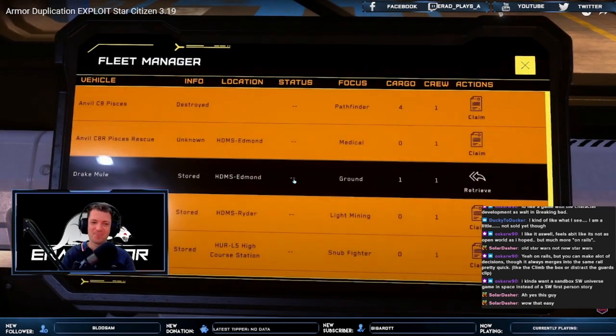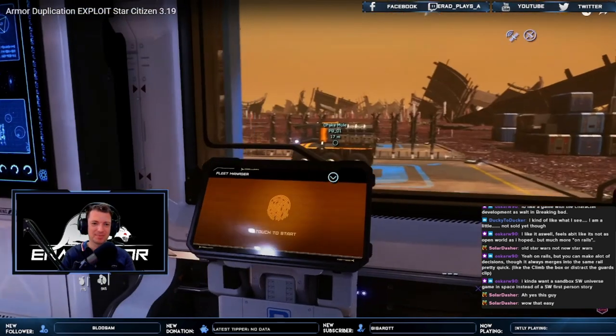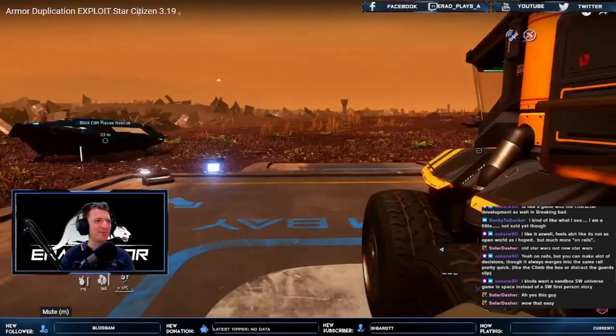The insurance for the mule should now be updated so that it has our gear on it. As you can see it's got some boxes on it, which is good news.